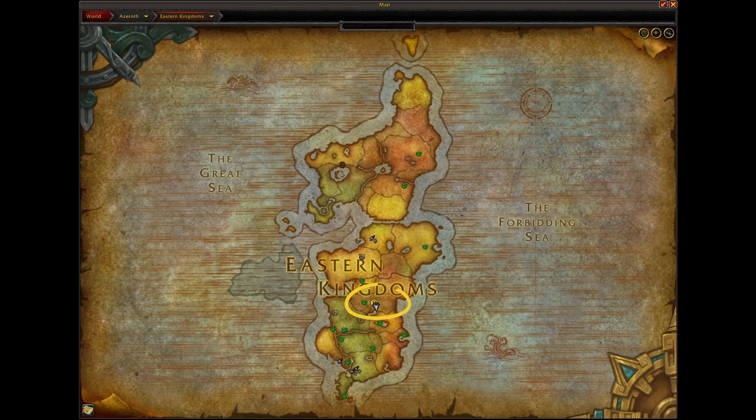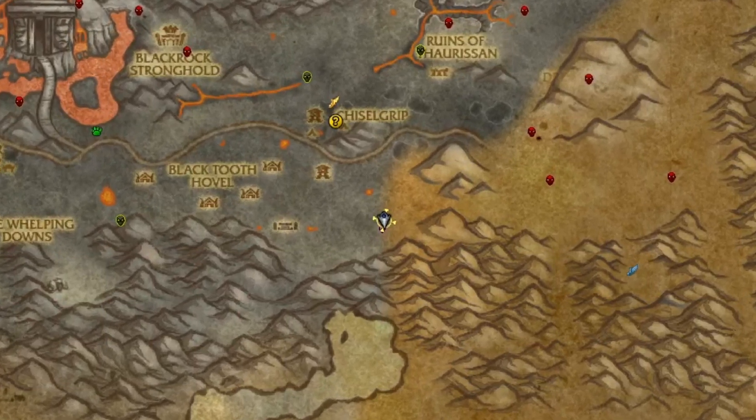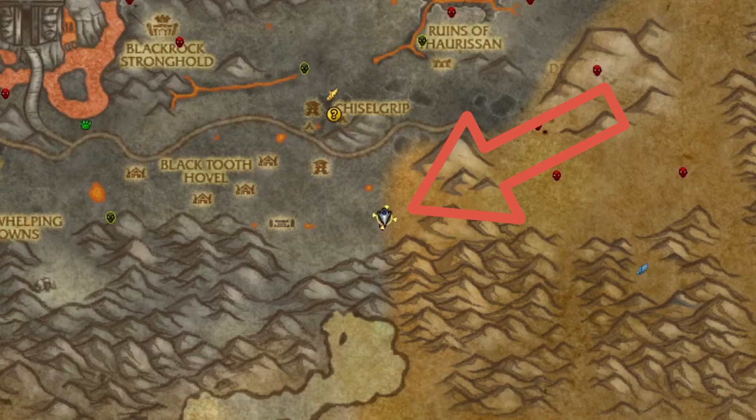To get started, we're going to be in the Eastern Kingdoms and head over to the Burning Steppes. Once you've made your way there, pretty much dead center of the map, you'll end up coming to the location where you'll find Ornit's spawn location.